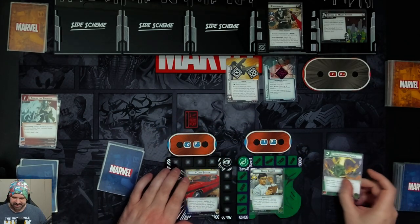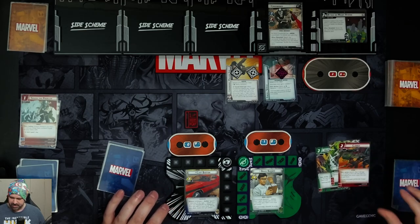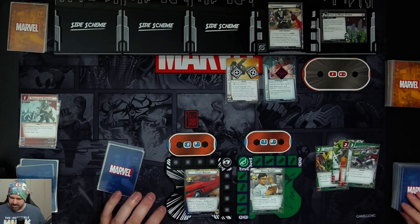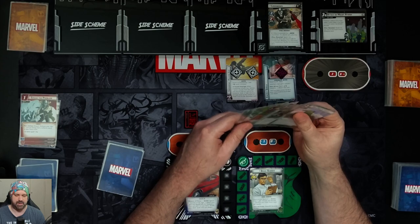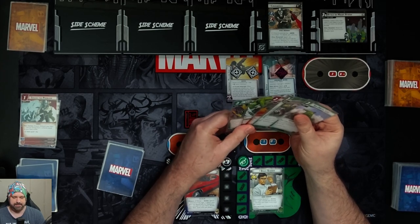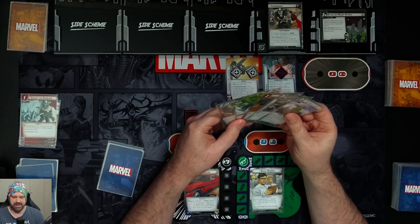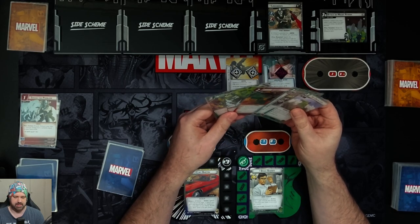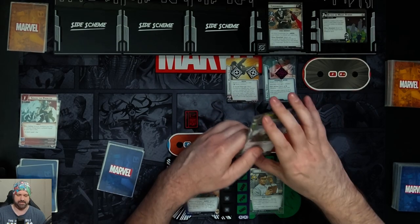Bruce gets five cards: Unstoppable Force, Limitless Strength, Clobber, Movable Object, and a Suborbital Leap. We think about it and decide to stick with that hand.